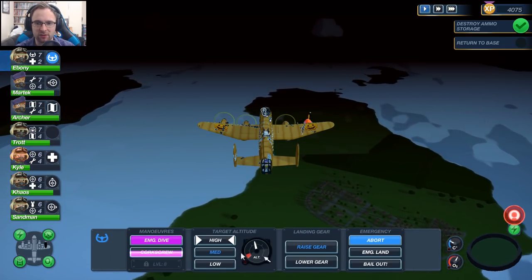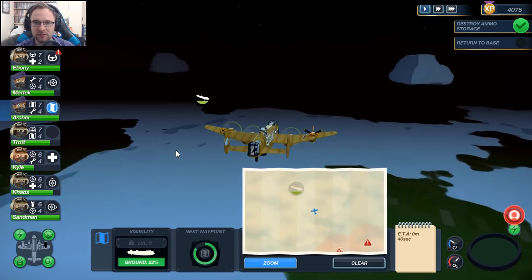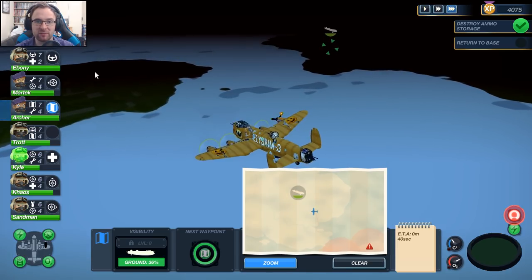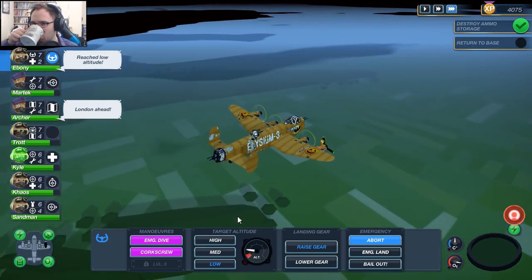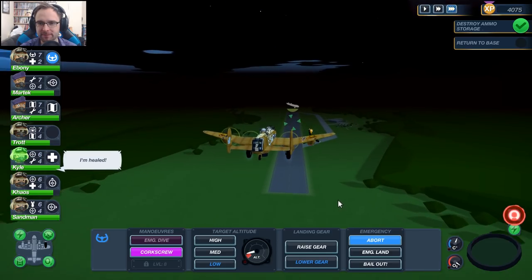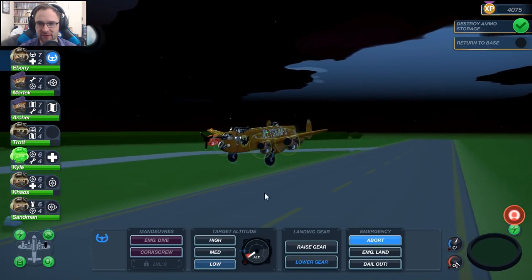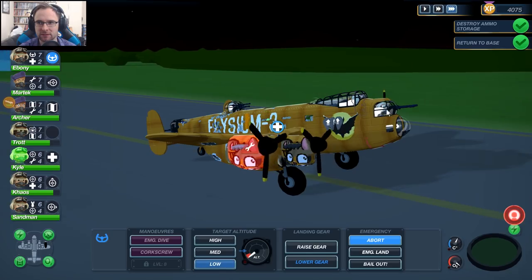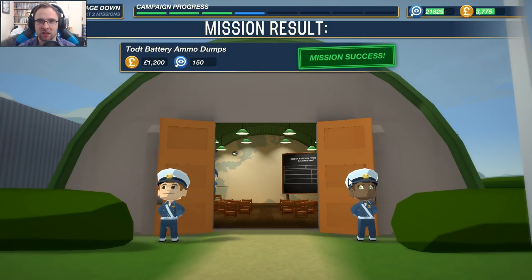We'll move down to low altitude. That's our airfield over there — that mission went fine, no problem. Talk up another one, boys. Low gear — and boop, boop, boop, boop. Cool, that's a success. Enemy damage down for two missions. Hopefully we can get an enemy armor down or something, and then we'll do Operation Lelantos.